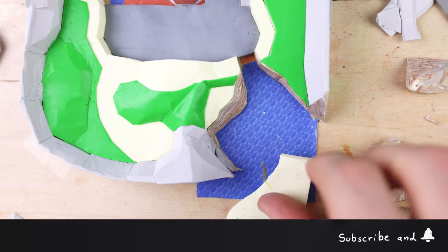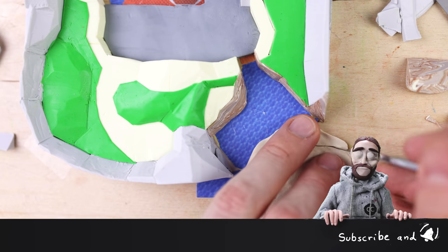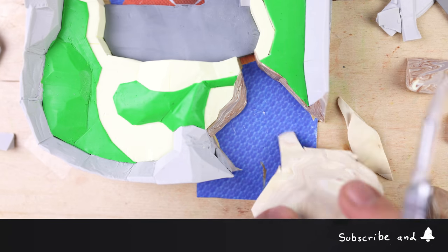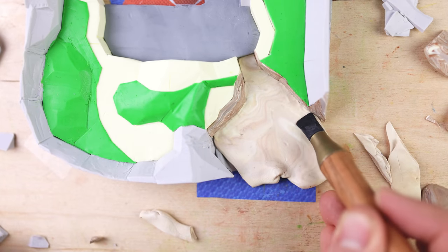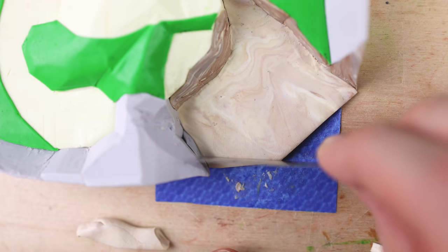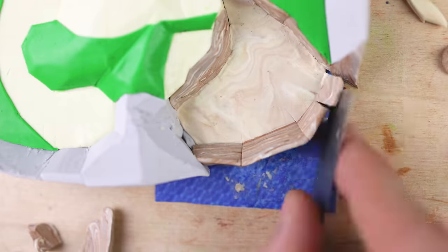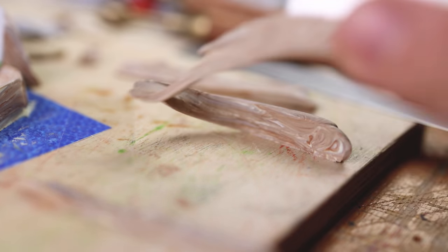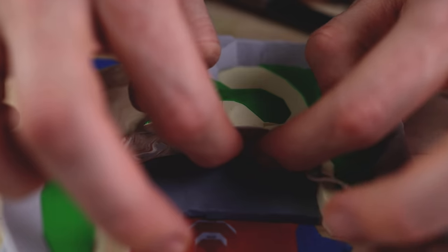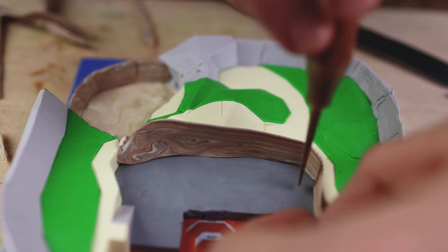This is my second Mario 64 build, definitely not the last one. Please let me know which level piece you would like to see next on the channel from Mario 64 or any other retro game — I'm more than curious to read your comments. And with this brown muddy clay we create a covering for all the walls so it really looks like the inside filling of these tiny hills and mountains from the terrain.